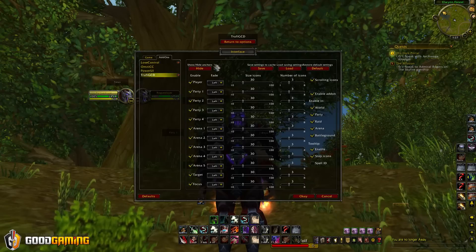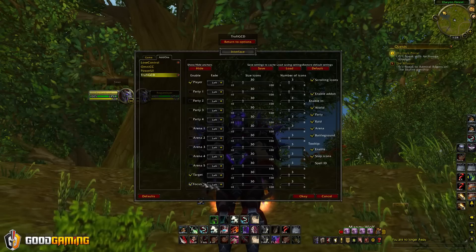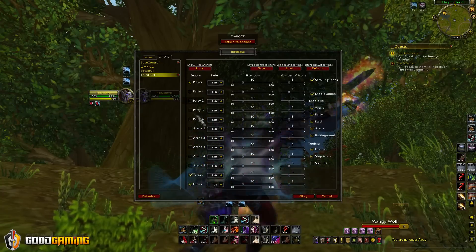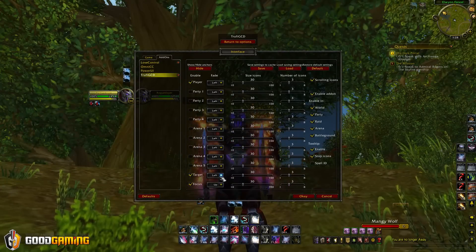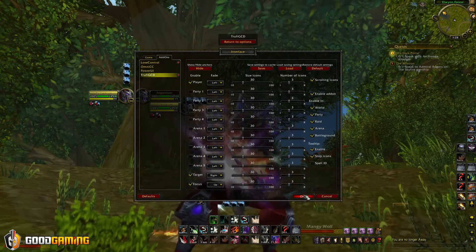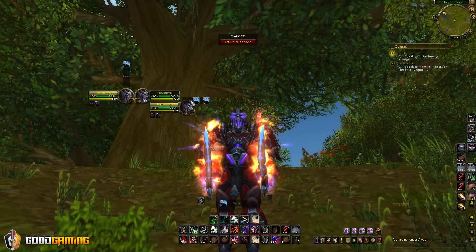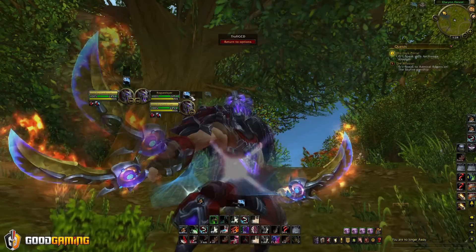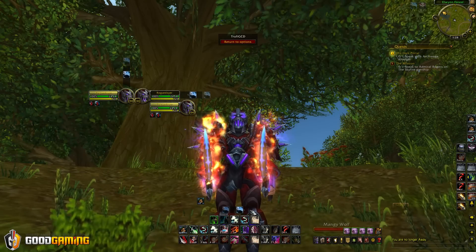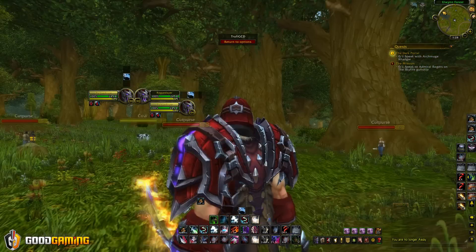What I do with TrufiGCD is I disable party 1, 2, 3, 4 and arena 1, 2, 3, 4, 5. I personally don't use focus but I was thinking of setting it up to go like this — it's kind of a funky idea. For my target I make it go to the right. Down here is my player and I try to center it on these bars so it looks nice. We're missing an icon so it's a bit off-center, but that's the positioning.